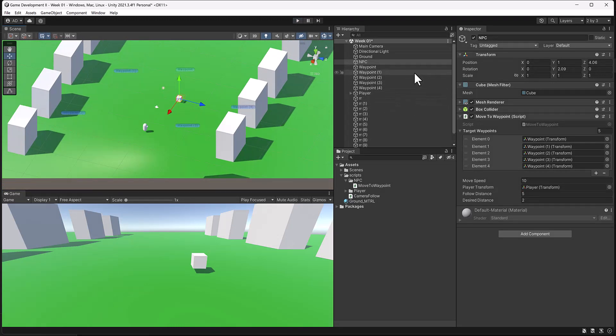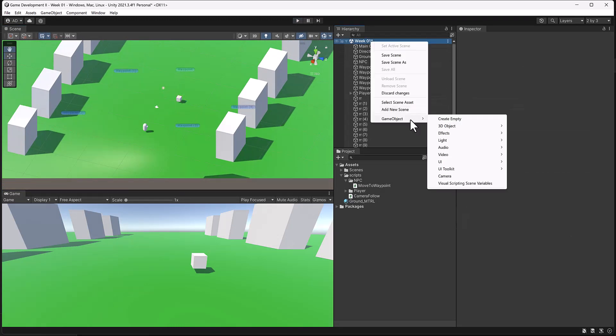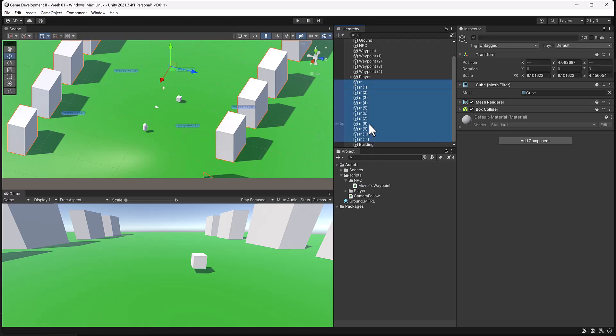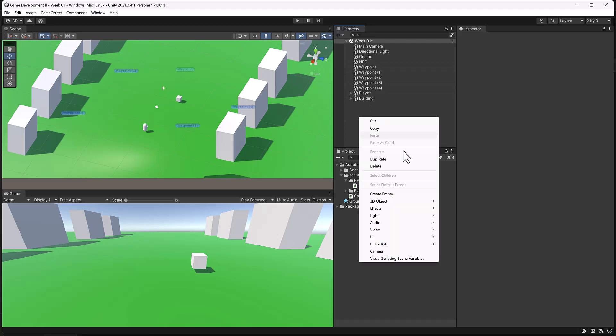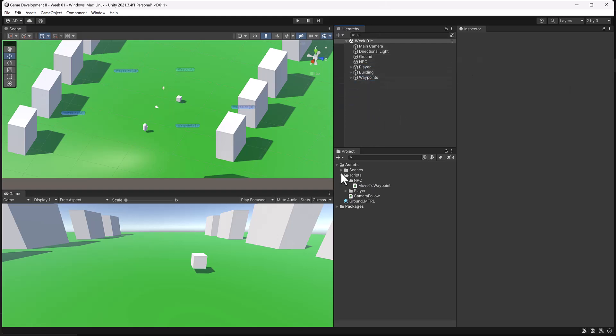What I'd like to do first is a little bit of cleanup. I'm going to right-click on Week One, go to GameObject > Create Empty, and name it 'building,' and drop all of the scene objects in there. Then close it so it gives us a little more space and looks cleaner. Same thing — create an empty object called 'waypoints' and place all the waypoints for this zone underneath it, just cleaning up our area.